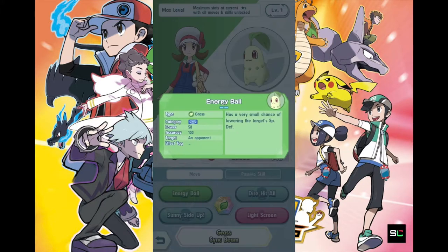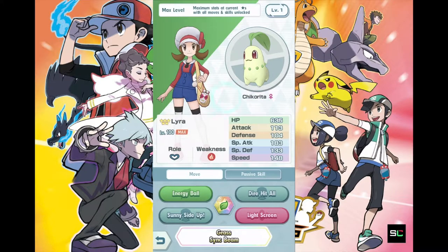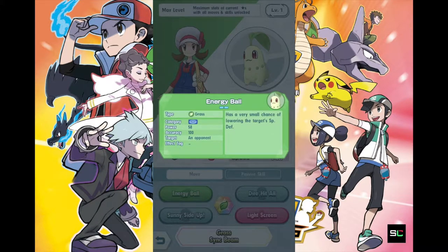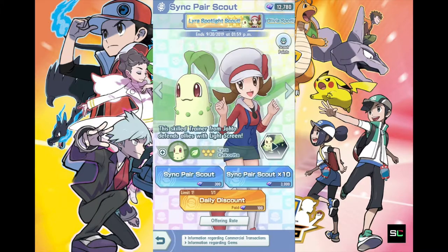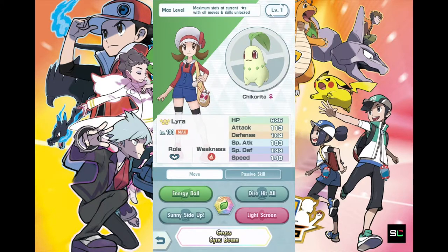Let's take a look at the skills. Energy Ball uses 2 energy — that's kind of a bummer — and has a very small chance of lowering the target's Special Defense, which is pretty good because Chikorita deals damage via Special Attack, and you look at the opponent's Special Defense to calculate damage output. If you've been playing Pokemon competitively, you'll be familiar with all these stats. For those who are brand new and coming from Pokemon Go, you're not experienced with all of this, but it's never too late to learn — that's what these videos are for.